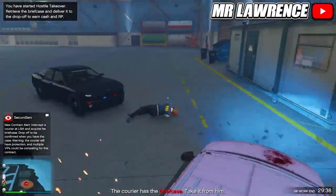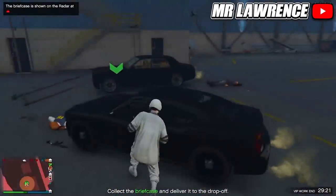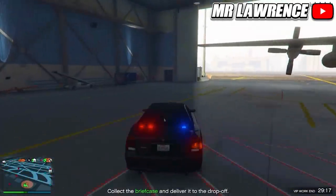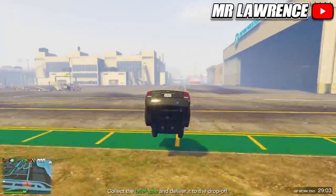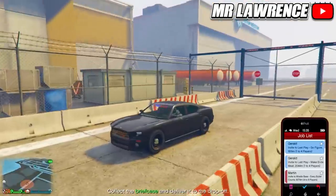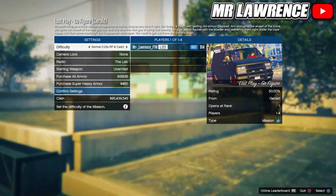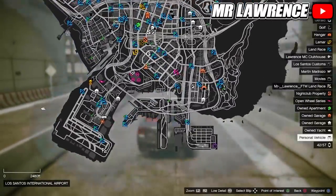Kill everyone over there — I recommend going in with a bulletproof car to make it easier. Here you'll see the FIB Buffalo; just get in the car and exit the airport. From here, accept any invite from your phone and accept all the alerts, then simply leave the mission. You'll spawn back, the mission will be over, and the car should still be there.